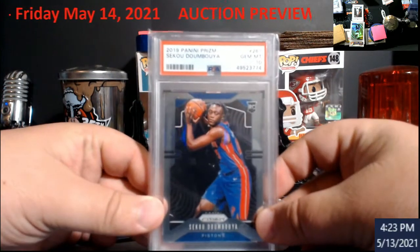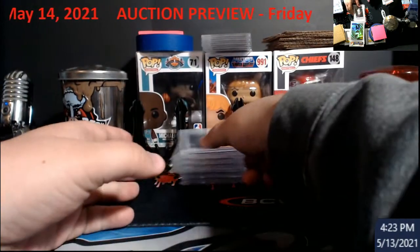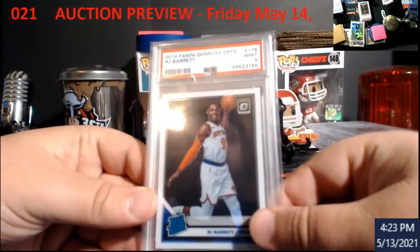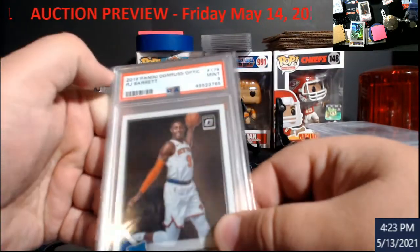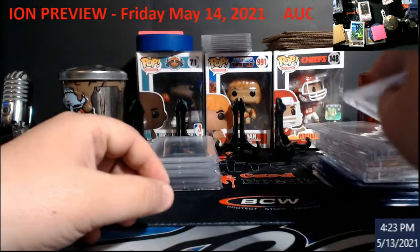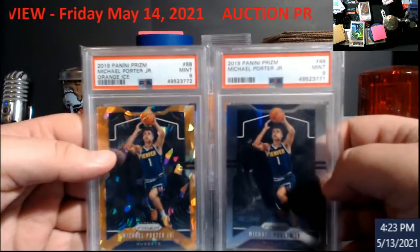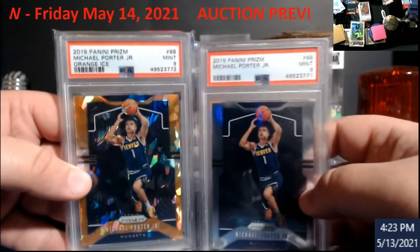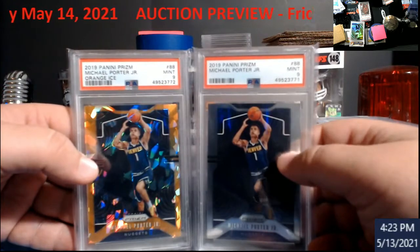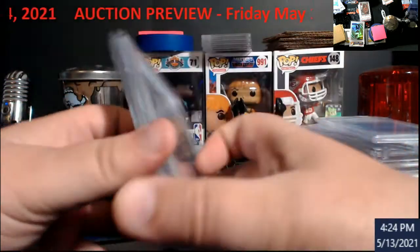Seku PSA 10 from Prism. Barrett — Optic PSA 9. That little mark there is on the sleeve, just so you all know — I think I hit my fingernail on it. This is a lot. Everybody's hyped up with Porters. I only got two — PSA 9s. One's the Orange Ice, and the other is second year regular Prism. I want to say these were like $150 each, but they'll be a lot, so you get both Porters.